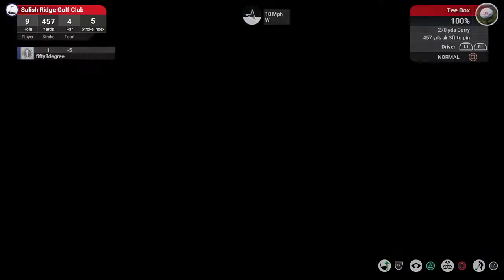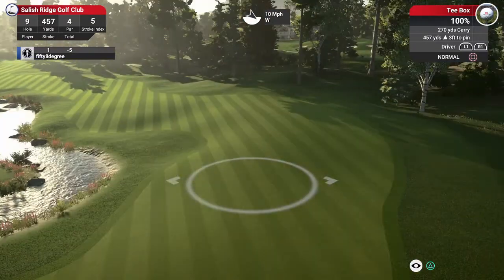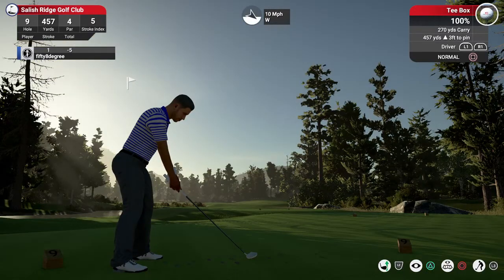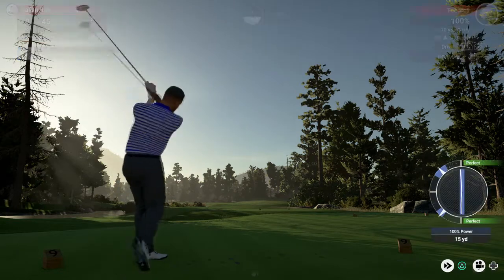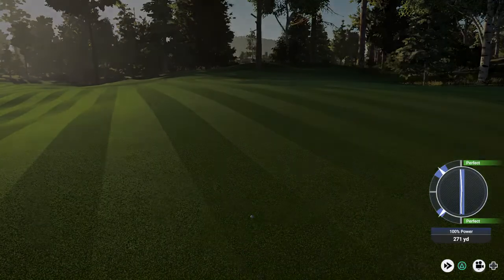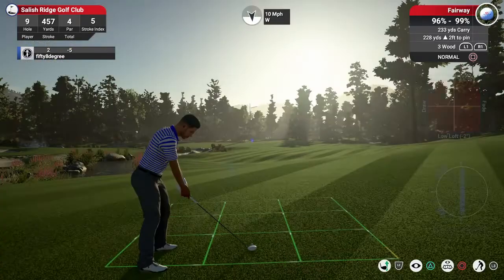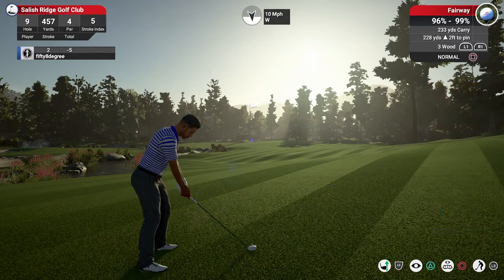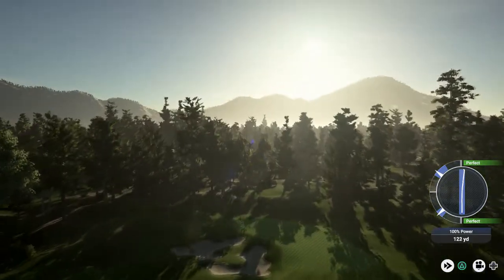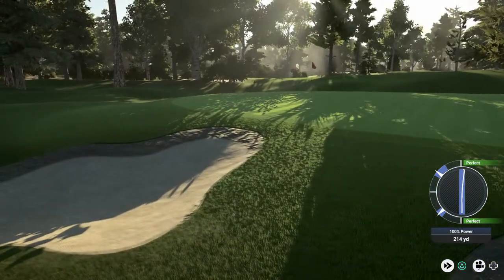We are five under through eight. Hole number nine, par four, playing 457. Going to have to come out wide which means the second shot will be longer, but we'll get a better angle on the green. 228 into that wind as well — pushed it a bit but I just need to get it up and over that. We've stayed out of the bunker.